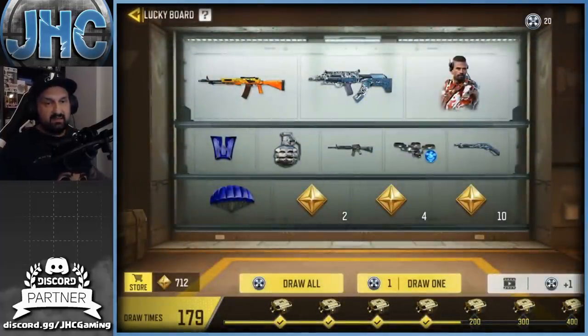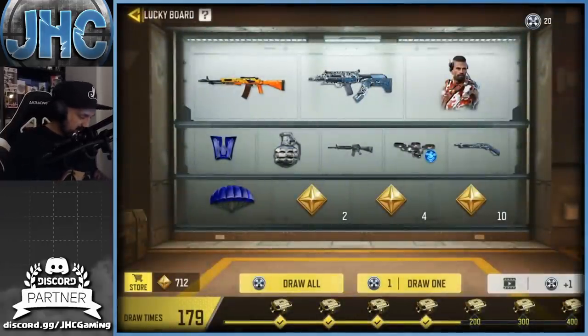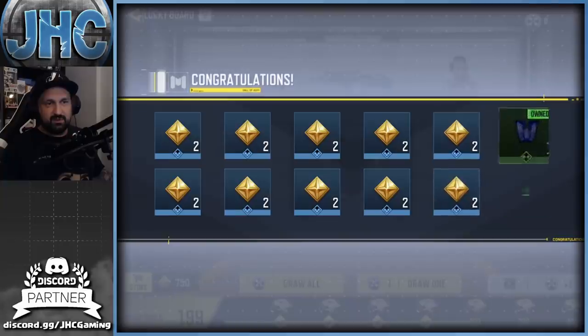We're gonna go spin that lucky board. Like I said, I got a few greens on stream — I got like 30 spins or something and I got the wingsuit, mechanic, and grenade. So let's try to get a rare this season because last season was pretty bad. Let's go — draw all. I got 20. I have to stop doing the pop-up because it doesn't work.